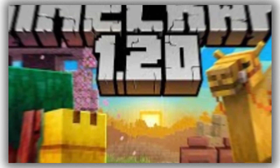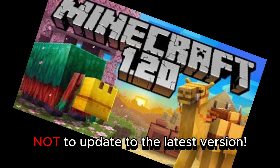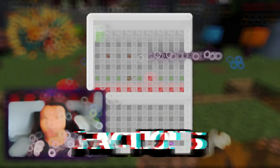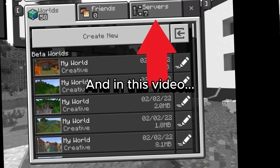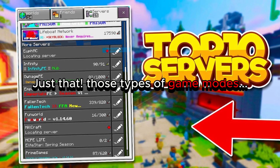Mineplex is gone, 1.20 is out, and a bunch of different servers decided not to update to the latest version, meaning I gotta make this list all over again. With game modes such as Skyblock, Factions, and even Prisons — these are typically not found on the featured server list — and in this video we're going to be going over servers that have just that, those types of game modes.